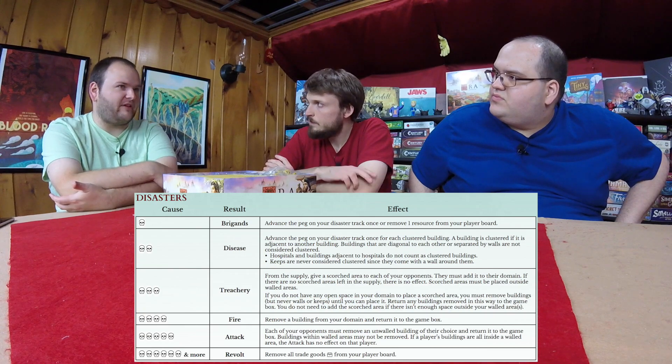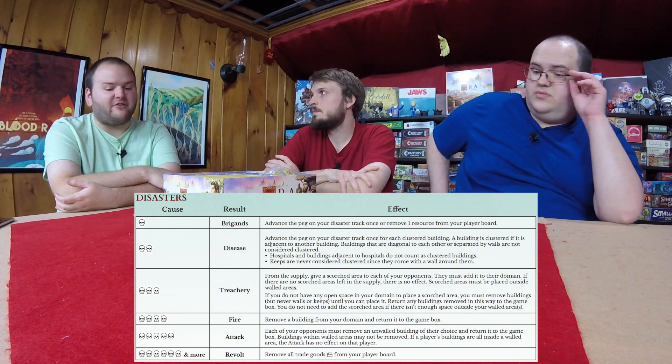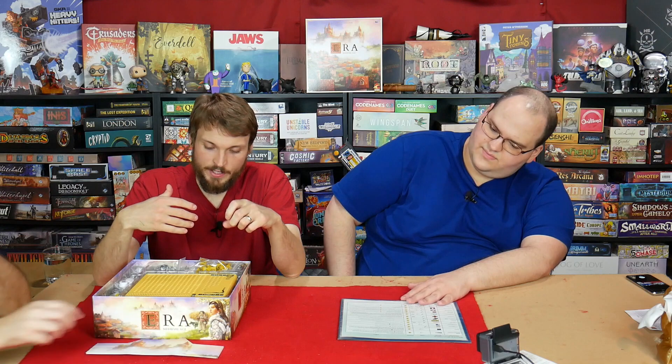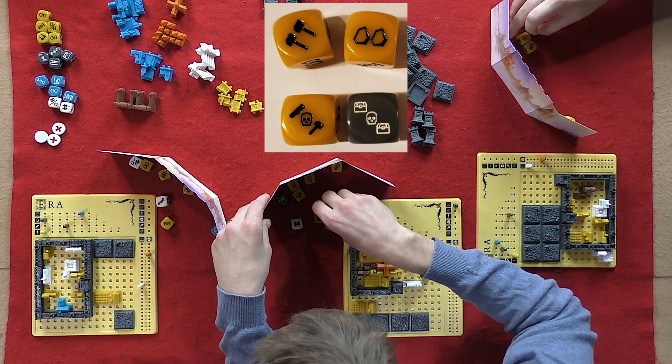I do like the pressure-like aspect, especially with the disasters — those are often the most exciting rolls. There are some disasters where you harm your opponents instead of yourself, specifically when you have three or five skulls. You could have a situation where you either cause opponents to scorch or lose a building yourself. The press-your-luck element with three rolls is really good. I typically don't like dice being so heavily involved in a game, but it's done really well here. It usually doesn't hurt you enough to become obvious and annoying — it's mitigated throughout the game because there's enough good on the dice.